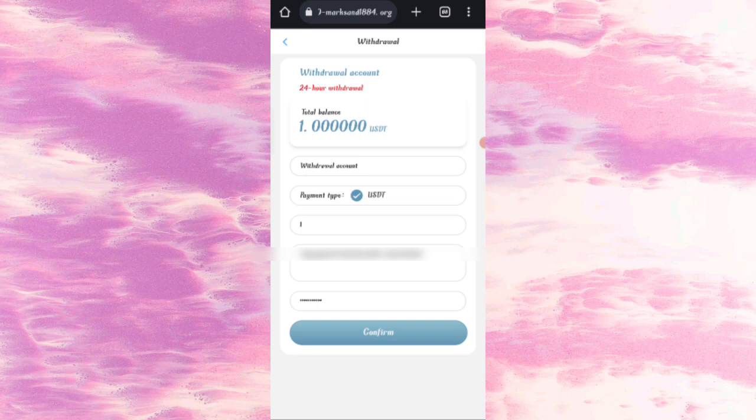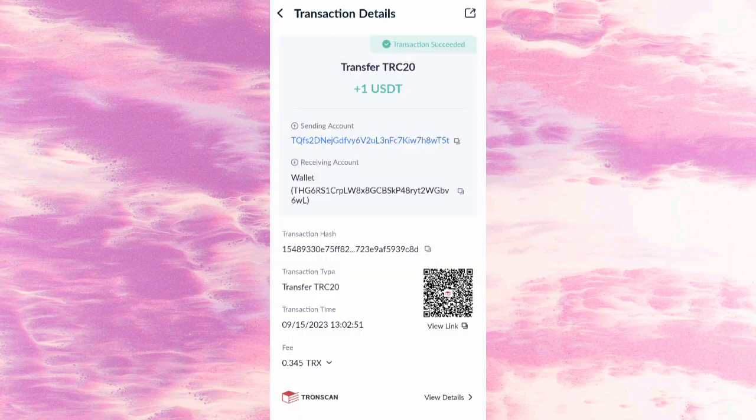Click on Confirm. After saving my wallet details it will be approved. You can withdraw your commission and it will be successfully received within one to three minutes. You can see on the screen that $1 USD has been successfully received in my wallet.